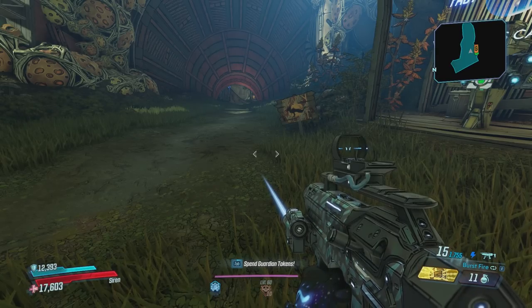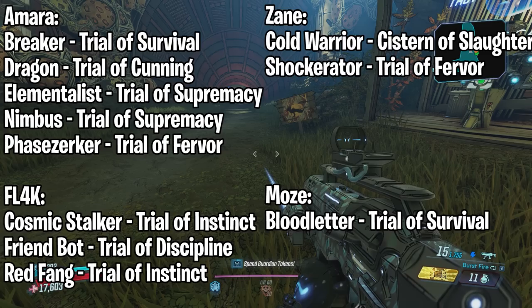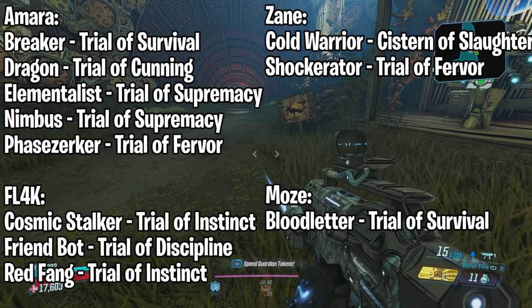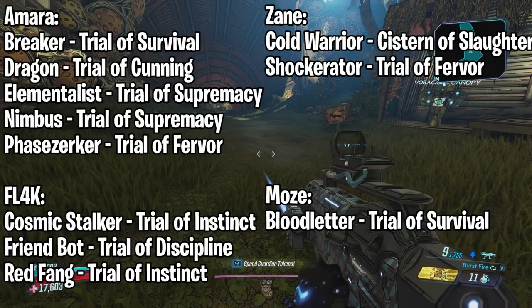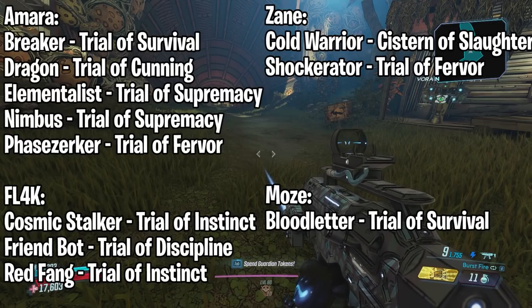So that was it for the class mods that have a dedicated source worth farming for. However, the rest of the class mods are on screen right now, and as you can tell all of them are locked behind trials, which is very annoying. So I want to show you ways to farm for class mods more efficiently, because you obviously don't want to go through a trial every single time just to farm for one class mod.